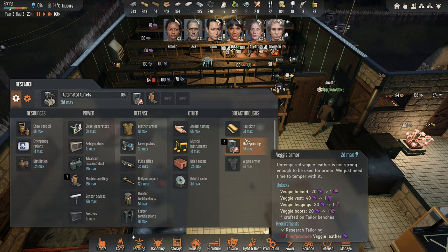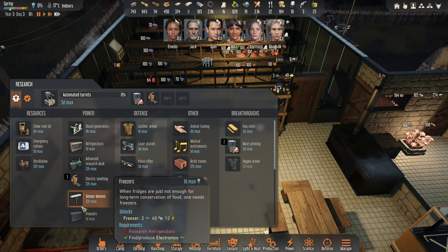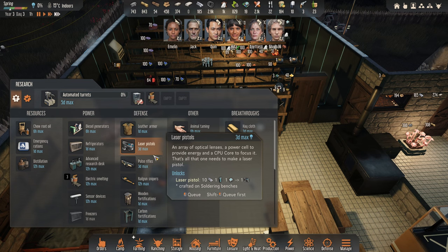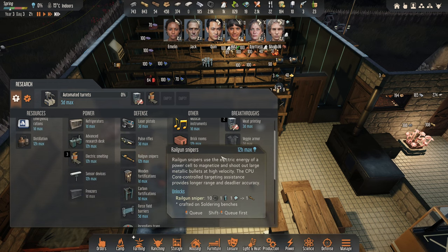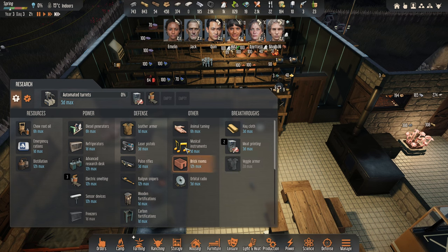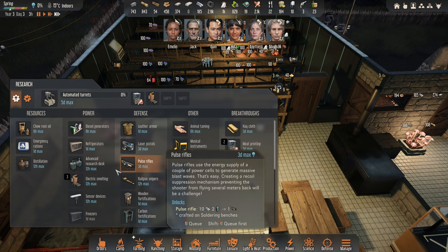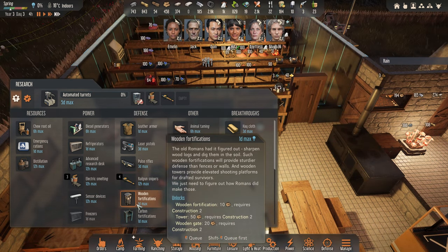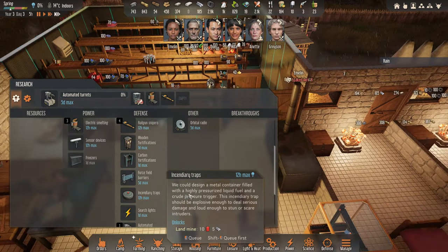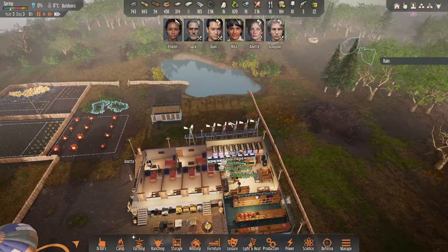Meat printing — which needs fuel, which is unfortunate. Sensor devices — I mean I could start getting into this sort of stuff and put some defenses down, but really I'm going out with the mechs which is kind of working for me now. We could do musical instruments — they are ridiculous though. I don't know if there's anything else I really want here. I guess railgun snipers maybe. Wow, we're going to have people out in a thunderstorm now — I could have more raintable, that's amazing.